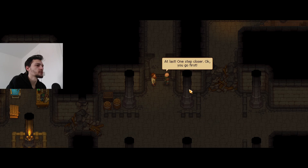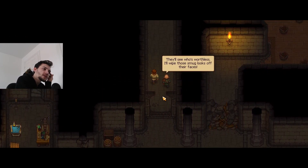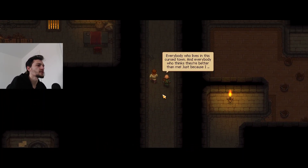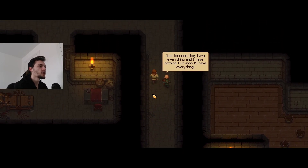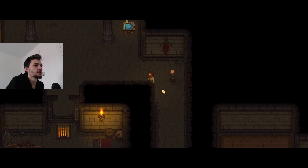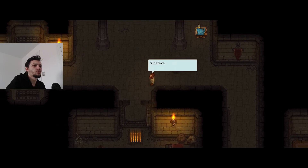One step closer. Snake says: 'I'll wipe that smug look off their faces. I'm talking about all of them, everybody who lives in this cursed town - everybody who thinks they're better than me, just because they have everything and I have nothing. But soon I'll have everything.' Hopefully this gives us something pretty cool. It looks like a new workbench and a prison.